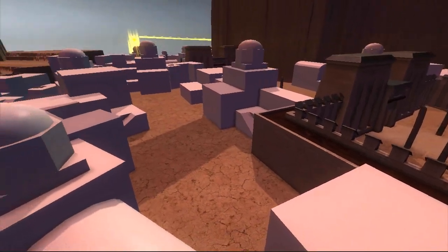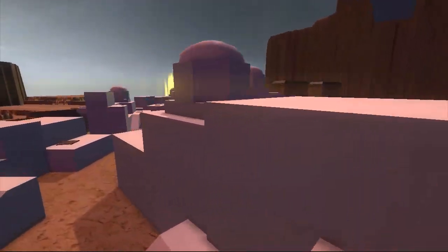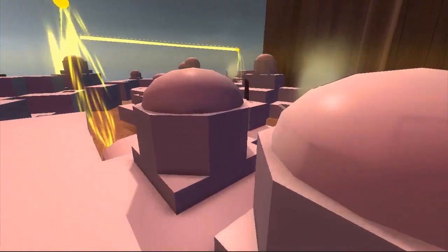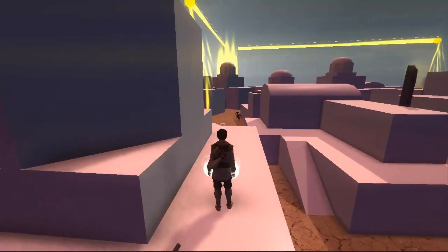This is Janshasa. Janshasa is basically a city devoted to Lur — almost like a temple. Your objective is to go through the city, to pass it, because it lies in your path to your next destination.